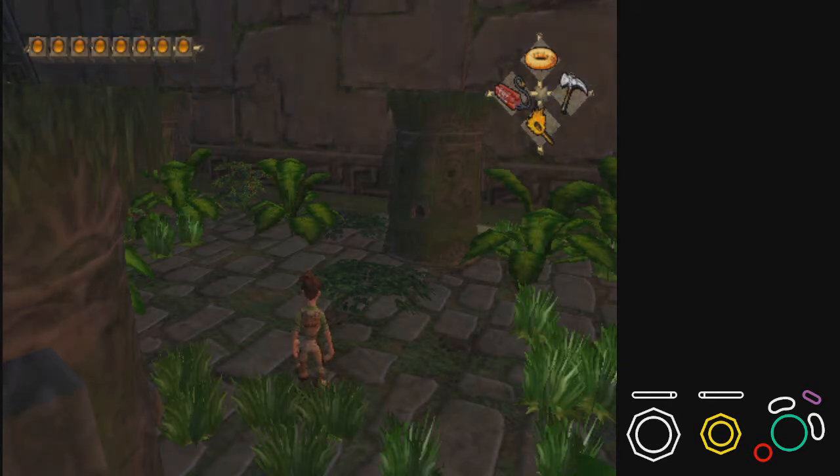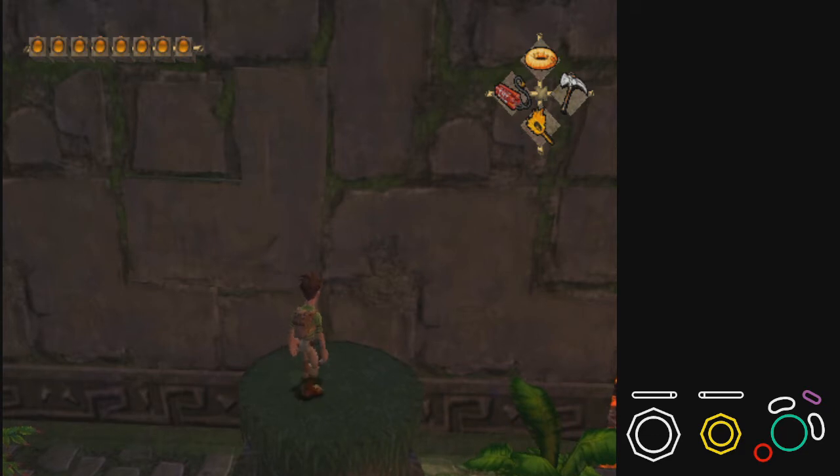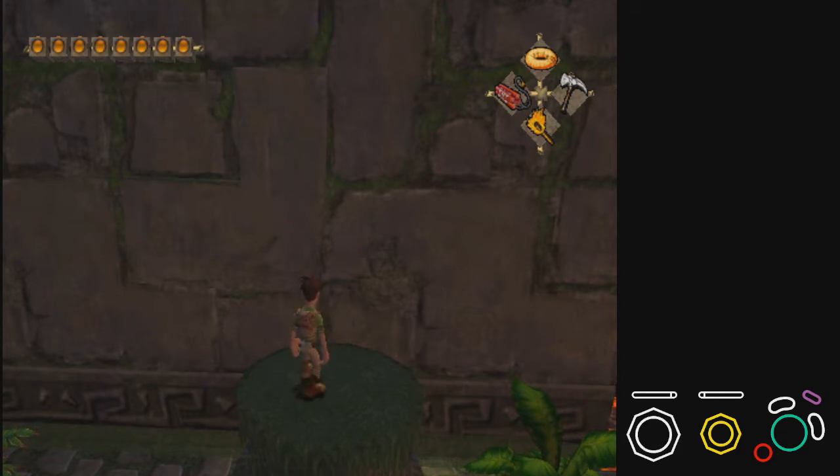Now we travel back to Flooded Courtyard because we're going over Monkey Temple Skip. It was unfortunate that this trick had its major update not long after the tutorial released, so a lot of people learned the old way. I want you to forget everything you know about the old way — it's just not as good. This new way is much more consistent and will benefit you more in the long run.